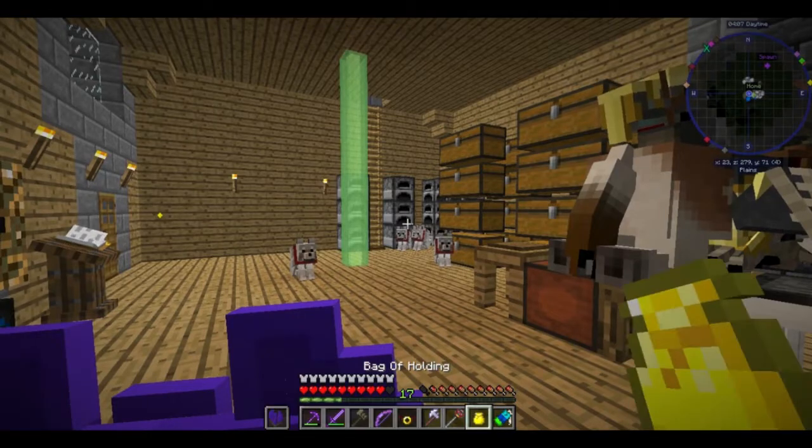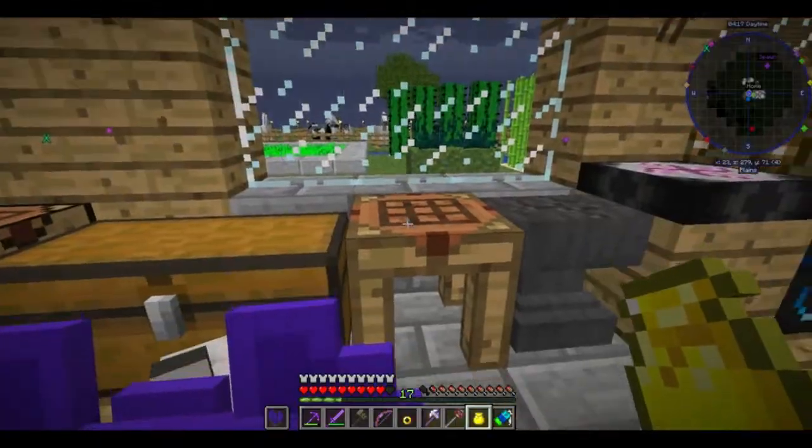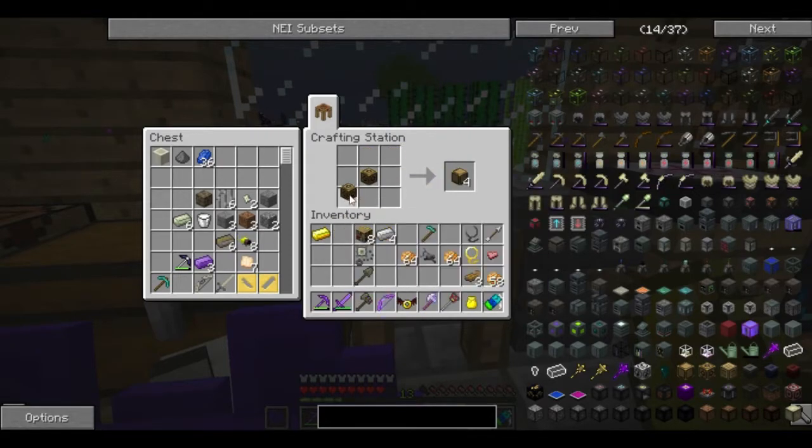Matter of fact, I think I have those ingredients on me. I've got one magical wood, but it's not hard to make two. Builder's wand — boom!